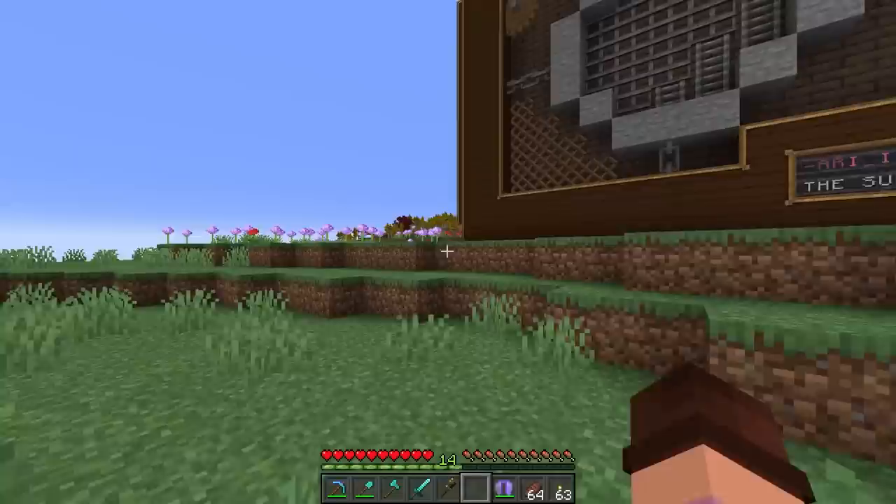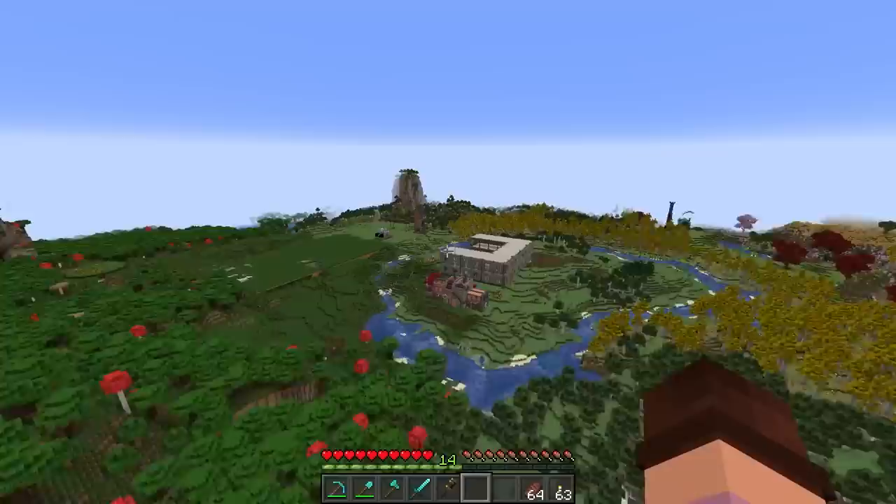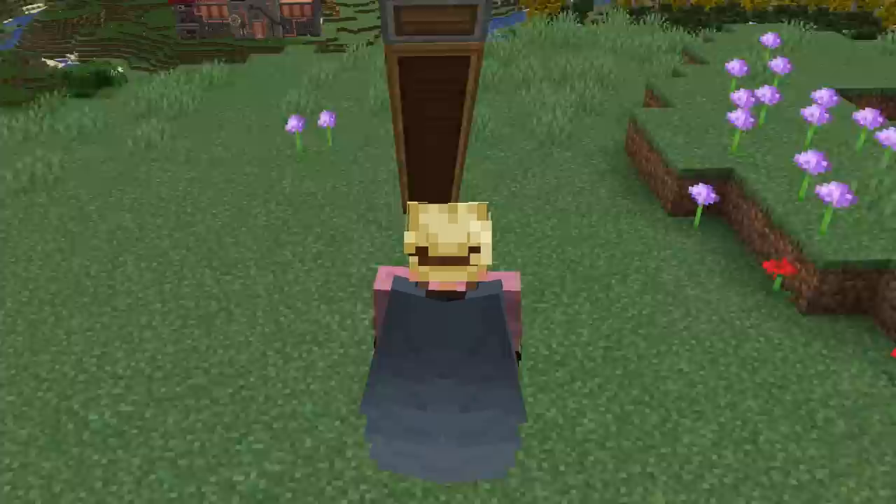It now means we can actually test out our new elytra launcher ourselves. Pop those on instead of a chest plate and we go! Oh it's marvelous, that is so so nice and you take no damage as well. Thank you Tango!